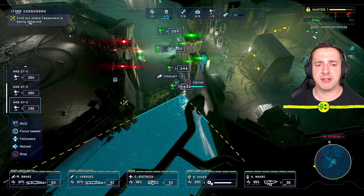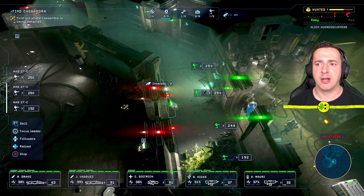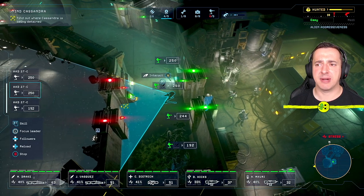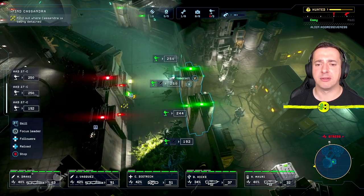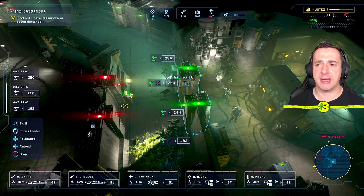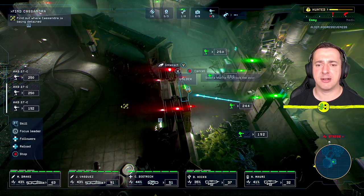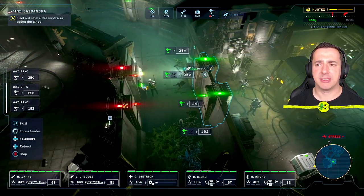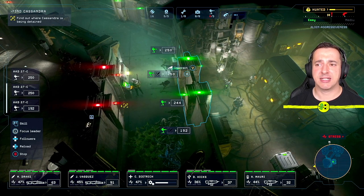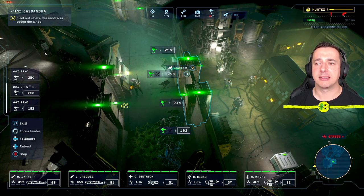Next I'm going to open this door and see if we can take on the queen with these upgraded sentry guns. I'm keeping an eye on the alien aggressiveness meter — if it gets to that exclamation mark we're going to get a massive onslaught of aliens and we do not want that. I'm hoping they'll stay back for just a moment so we can take on the alien queen. We'll unlock this while that happens, and hopefully the hunted stage keeps that onslaught off just long enough.